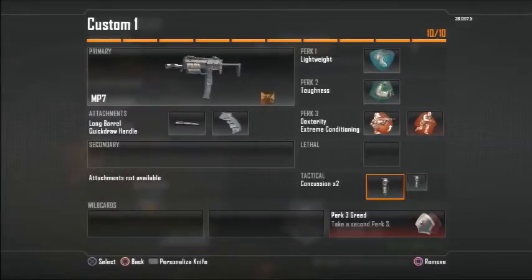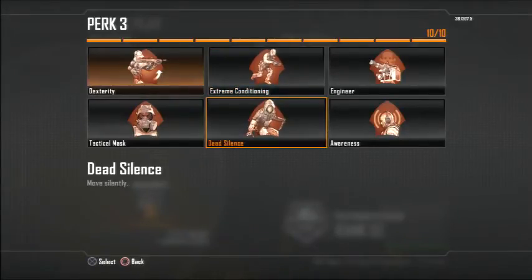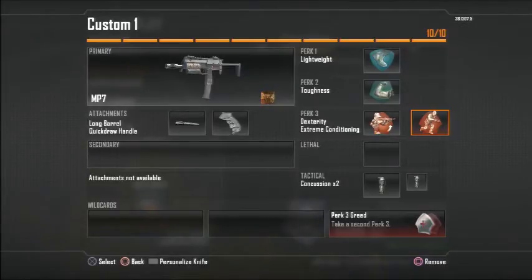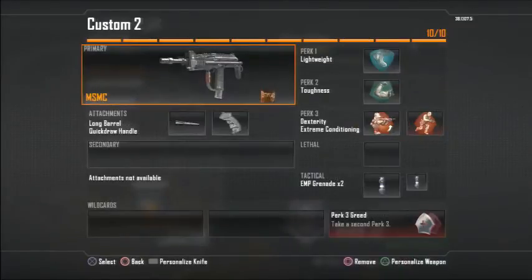Before I move to the next class — if it was search and destroy I would change extreme conditioning to dead silence. But for hardpoint and CTF, this is the class setup I would use.